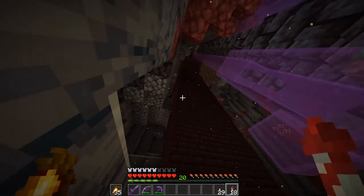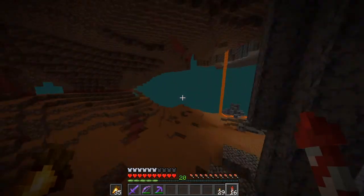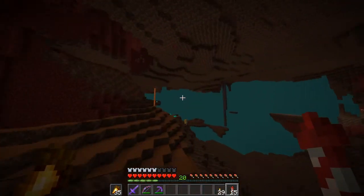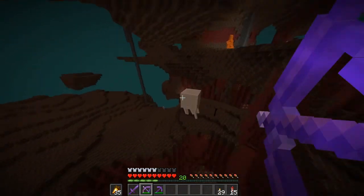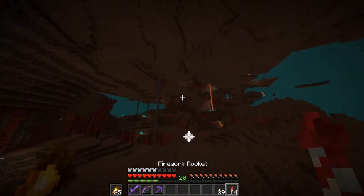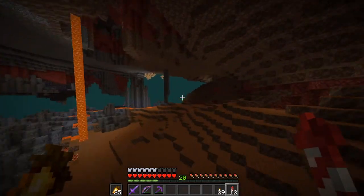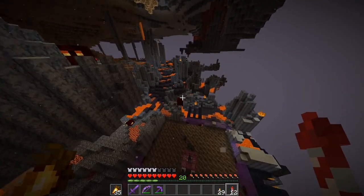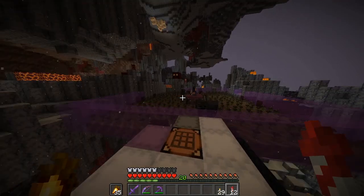That worked so well because I've carpeted every single round block in the radius. Outside the radius it kind of goes along here. Ghasts can break carpet which is very annoying, but I've made a ton of progress carpeting. I'm just going to do all of that off camera because it's quite dull.